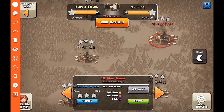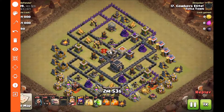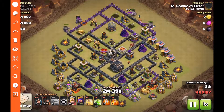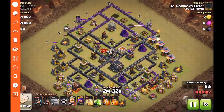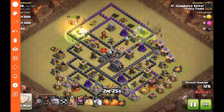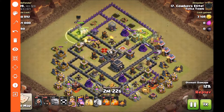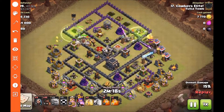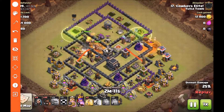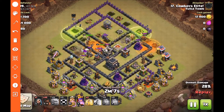Moving down one spot to number 19 — an attack from Cowboy Elite. Another quad two-jump GoHog attack. He starts from the top, drops two golems and puts wizards behind. He waits for all the point defenses to go down before dropping his jump. That clears all the trash so that when the CC comes out, the golems are protected by wizards in case it might be balloons, to keep his golems up a bit longer. He drops both jumps, opens up the entire top half of the base. The golems do a nice job pushing through. He reinforces with a couple wizards from behind and then waits for the double bombs to go off — he does know they're here and here.